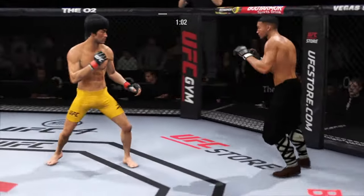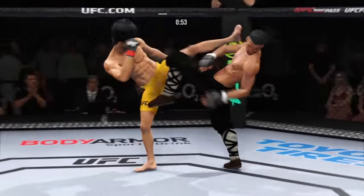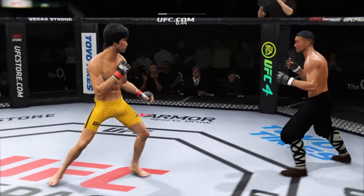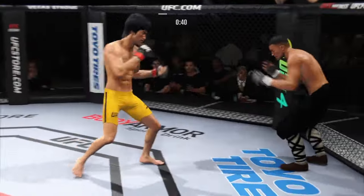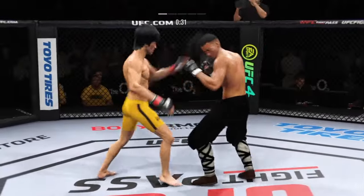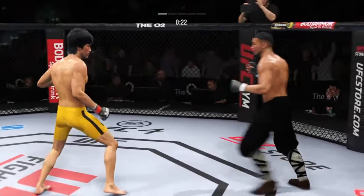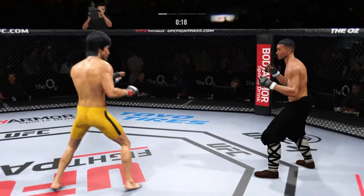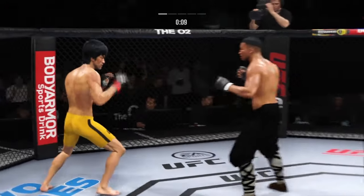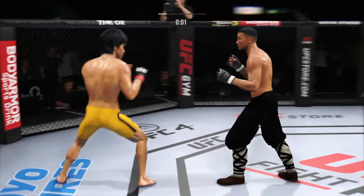Powerful leg kick lands. Here we go! Nice punch. Back and forth we go. Look at how he turns his hip into that leg kick. 15 seconds. Head kick — he's hurt. Let's get going. 10 seconds to go. Round two straight ahead.